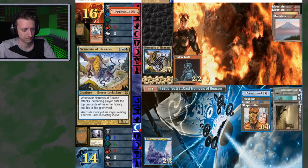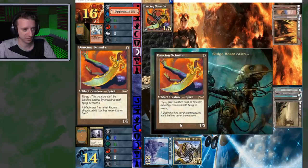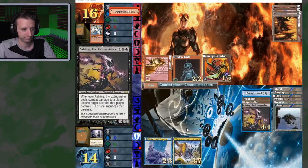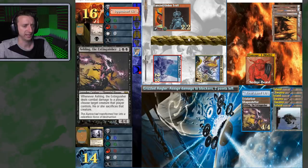I'll attack with a 2-3. Dancing Scimitar — the 1-5 flyer, I like this art, I haven't seen that art before. Island. So right now the Uthden Troll can't regenerate because he's out of mana. So I can play the Triskelion and take away plus one plus one counters to kill it. I'll attack in with both and see what happens. Goes double block on the Angler — okay. So I'm going to put that damage on the troll, let you go away, and then I'll play the 4-4.